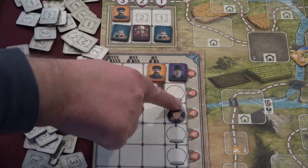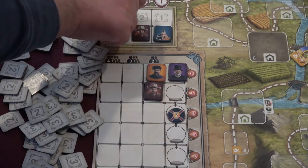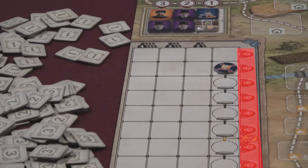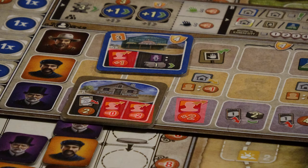Employee tiles indicate a type of worker available for hire. When they're selected from the foresight spots, they come down into the job market. The cost of hiring them is determined by their row, but can also be modified up or down by the specific action being used to hire them.